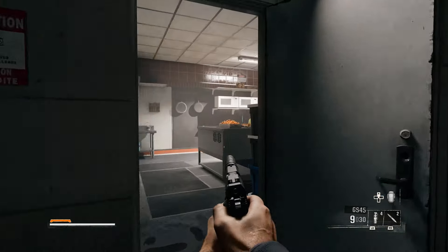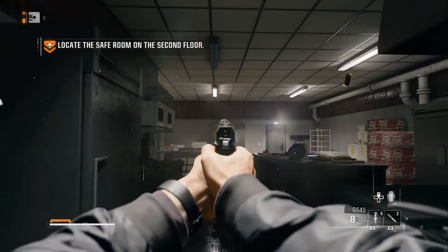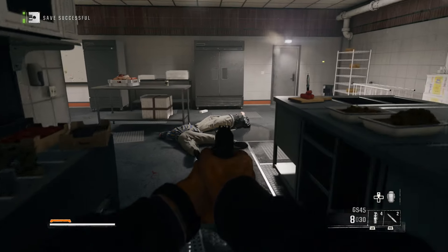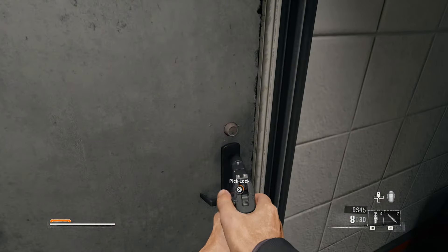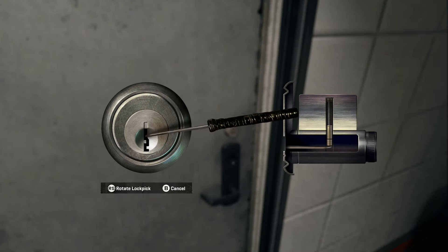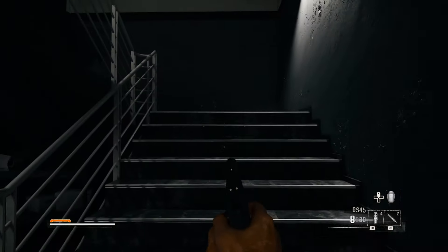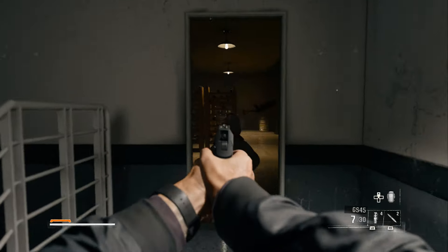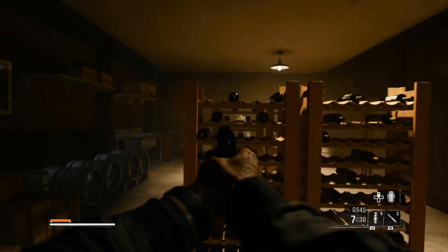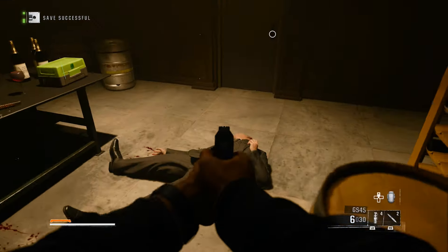Head into the building — you want to be quick. Line these two guards up and take them both out with one shot or shoot them multiple times, but take them out and make sure they don't spot you. Then lockpick the door to the right. Once inside, head up the stairs and quickly take out the guard in the doorway. Continue into the room — there's one more guard at the desk, take him out as well. Then lockpick the door on the right side.